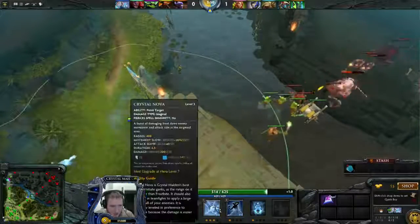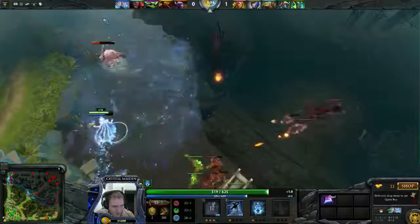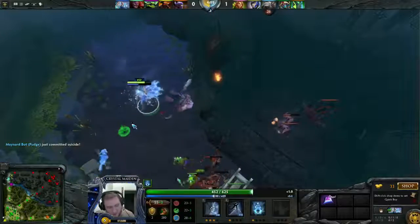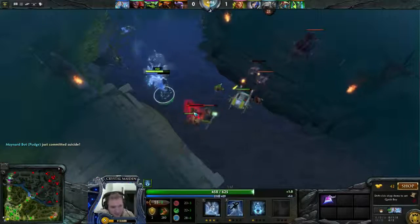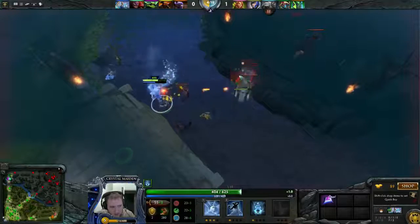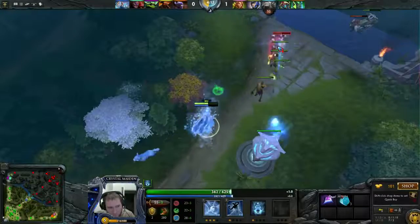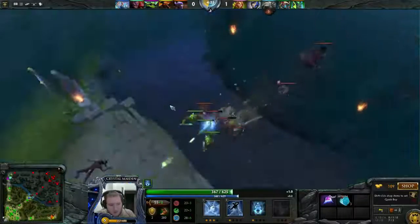So now I can go on him — he's low. Basically what I did is I waited to cast spells until my nuke damage was enough to kill him. If I had cast those before, when they weren't enough to kill him, I wouldn't have had enough mana to cast both of them and he'd have got away.